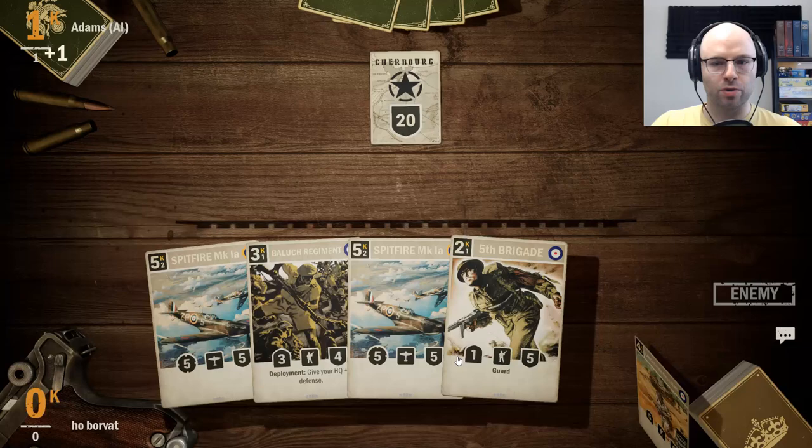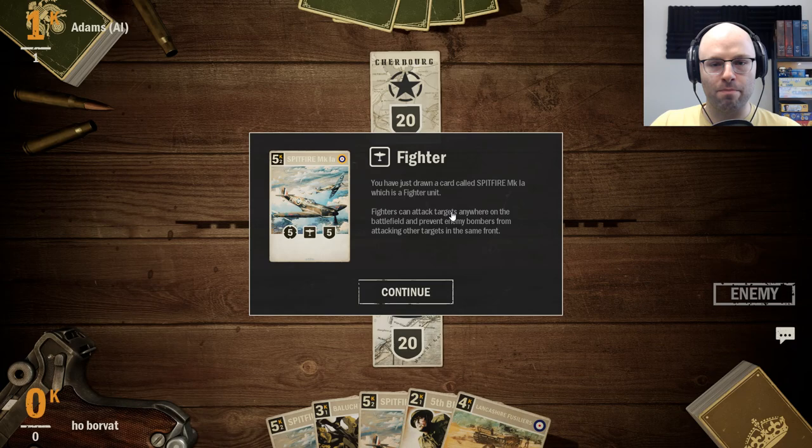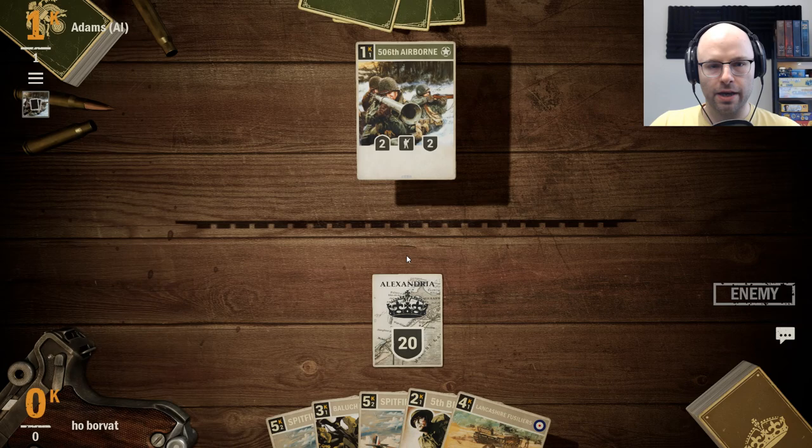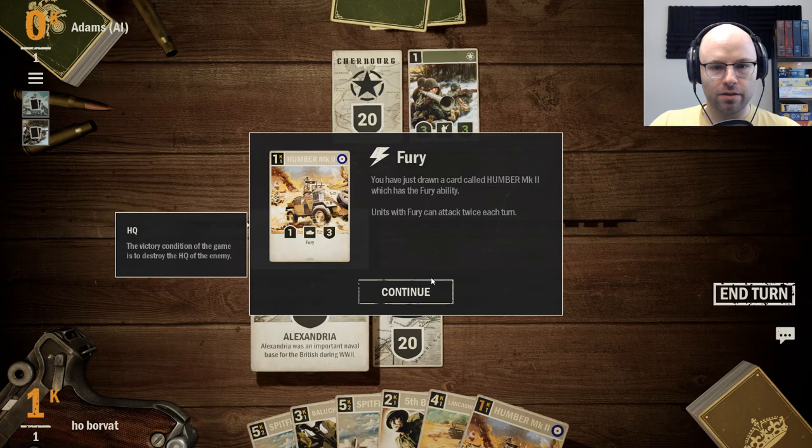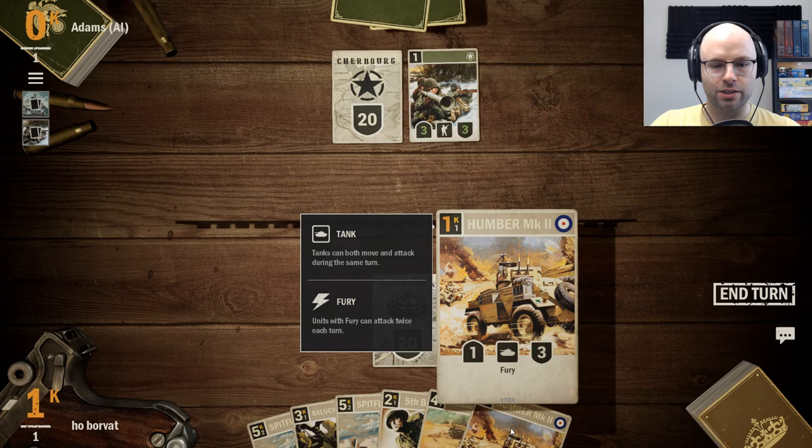A lot of these are too expensive. Get rid of Convoy, please — and get rid of this buff that we can't really use early. Draw some cheaper units, maybe. I've just drawn a Spitfire Mark 1A, which is a fighter unit. Fighters can attack targets anywhere on the battlefield and prevent enemy bombers from attacking other targets in the same front. They've made their infantry markedly stronger. I've drawn a card with the Fury ability — units with Fury can attack twice each turn.